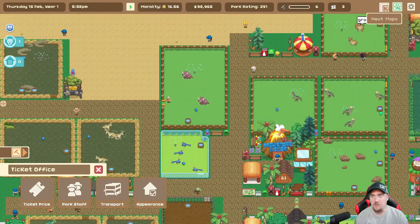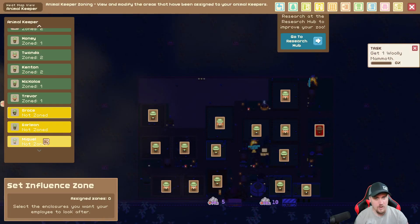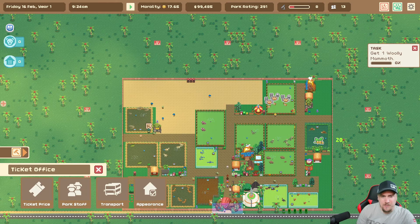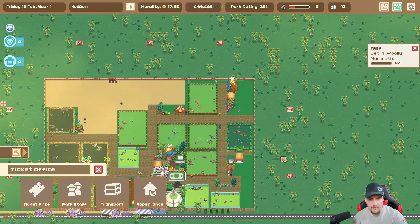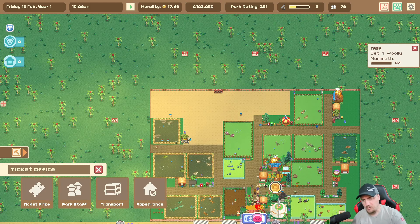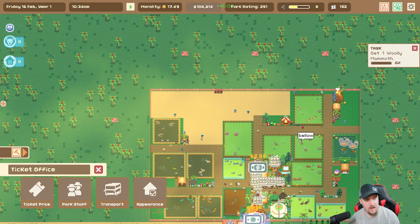I feel like maybe I should expand more, but I'm not going to. Let's go to heat map - animal keepers, because I know I don't have anybody assigned to that one over there. The next enclosure is probably going to go right here. Maybe we'll expand jungle this way, grass line up this way, marsh up here. I'm not expecting to get any more animals that require glass enclosures. We'll try to keep everything in its environment kind of grouped together. We still haven't got any volcanic type animals.